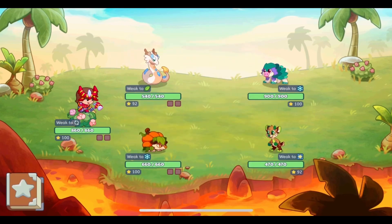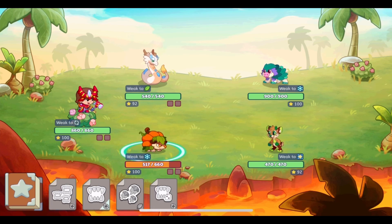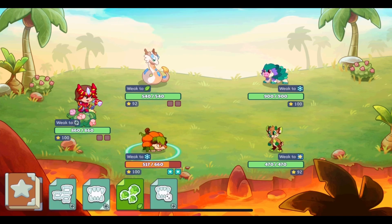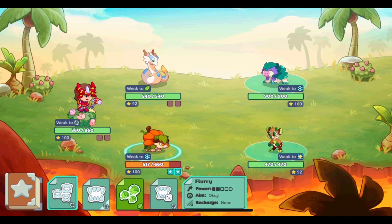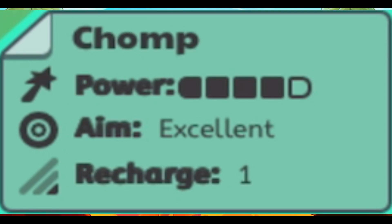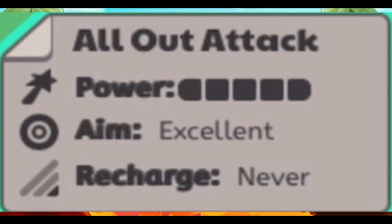The final of the three factors in each spell is its recharge. A spell's recharge is how long it takes before it can be used again. This is counted by the number of turns your player gets during battle. The different categories are: 2 — it takes two turns to recharge; 1 — it takes one turn to recharge; None — it takes no turns to recharge and is always available; and Never.